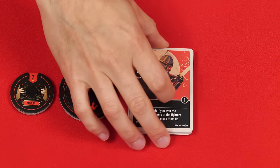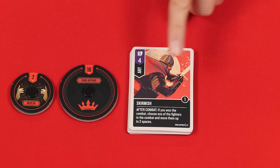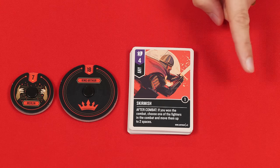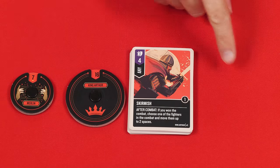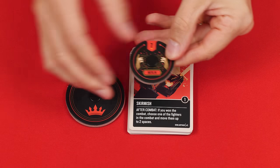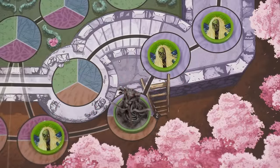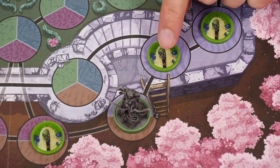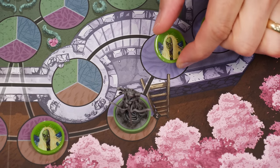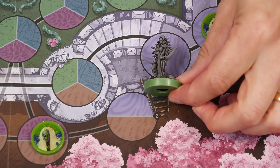If your deck is ever completely empty, your fighters are said to be exhausted. From this point on, anytime you need to draw a card when your deck is empty, you do not reshuffle your discard pile. Instead, each of your fighters takes two damage for each card you cannot draw but were meant to. Anytime you take damage, you reduce that fighter's health dial by the amount received. Sidekicks that don't have a health dial, like Medusa's harpies, have a health of one and are defeated if they take any damage. Sidekicks, when defeated, are removed from the board, but if your hero is defeated, the game ends and your opponent wins.